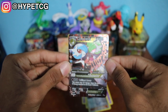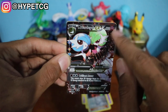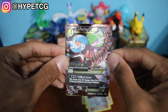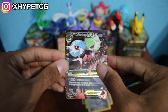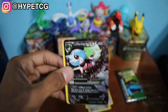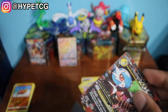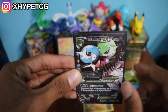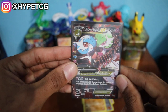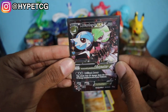We have a Mega Gardevoir EX — this card is so beautiful! Oh my goodness, it has that dark background with the Fairy typing right there, very subtle on the top right. It has the two different colored Gardevoir and the words going across the front. I really like this card — this is awesome. Let me go ahead and sleeve that. And last but not least we have a Hitmonlee non-holo.